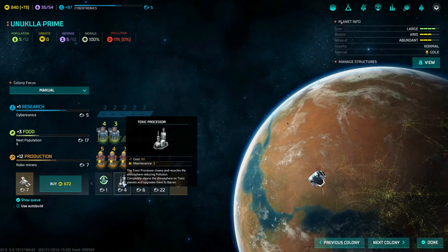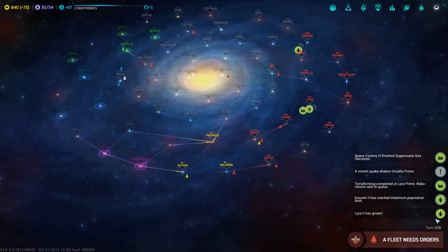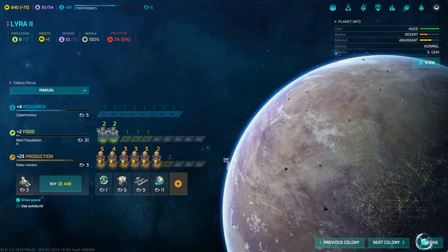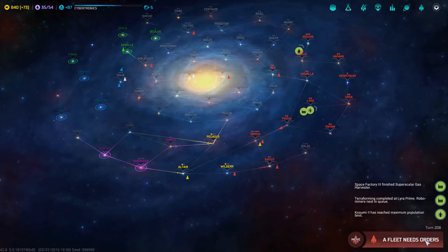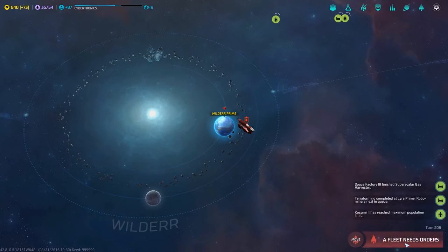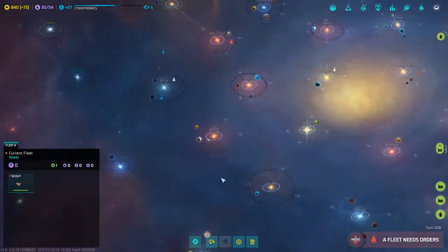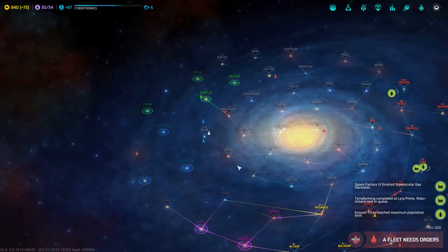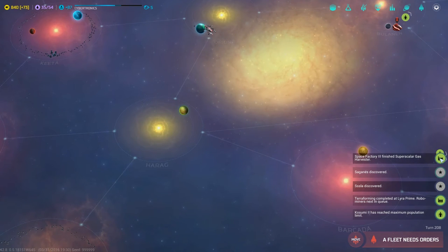We've got a toxic processor in the queue too. Let's do the pollution cleanup then the toxic processor. They lost some people — that's always unfortunate. These guys got some population — let's put more people in food production. Bombs away again. I wish there was a way to automate the bombing procedure. These guys at the outer edge can go on auto-explore — will they get into battles if they enter enemy territory? We'll see.